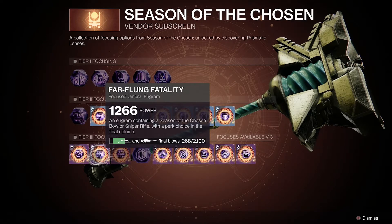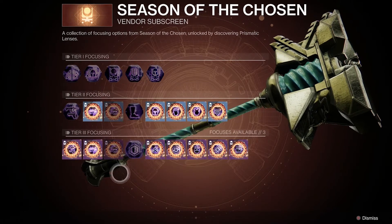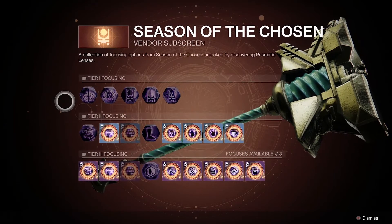For those who don't know, a perk choice in the final column simply means that the final column of the weapon that drops will have two perk options. Now the question you probably have is: how do you focus the engram?